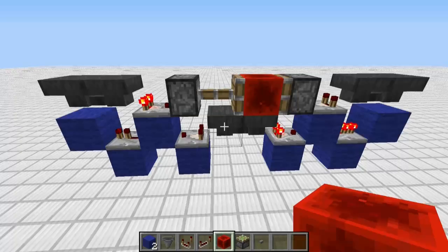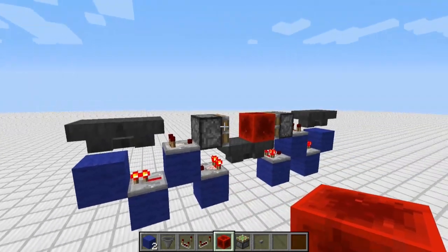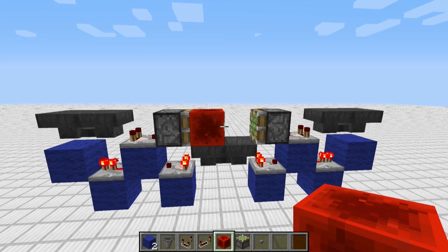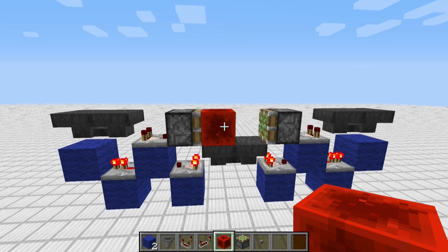That is all you need to do. As the items run out, this loses power, which sends the item over there, which sends the sticky piston, but the item returns, which pulls it back. So instead of traditional hopper timers using pistons that push the redstone, this one's designed to pull the redstone.